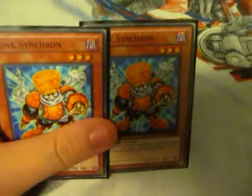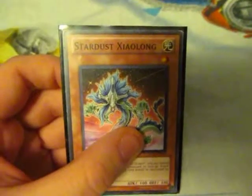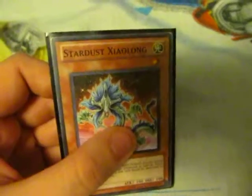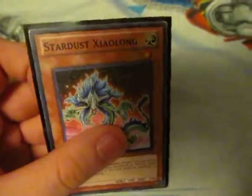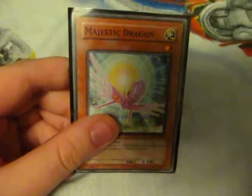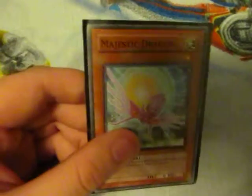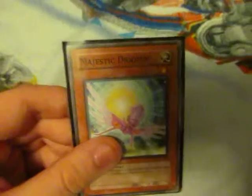I've got two Junk Synchron — you'll see why in a little bit. I have Stardust Beacon — it's good when you're Synchro Summoning Stardust Dragon. And if you have Majestic Dragon on the field, you can automatically Synchro Summon again and Summon Majestic Star Dragon. It's a really good combo if you have the right cards. I searched for Majestic Dragon and finally pulled it in a pack. Now I can Synchro Summon Majestic Star Dragon.